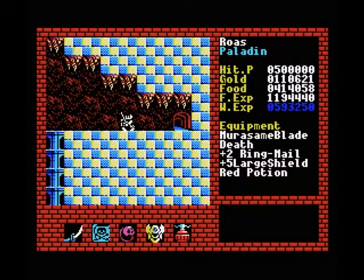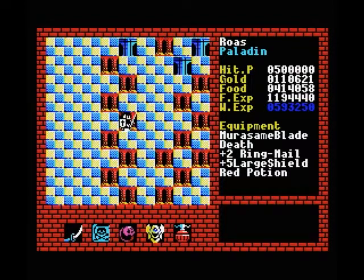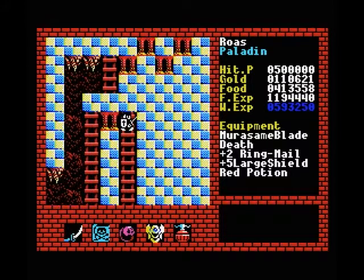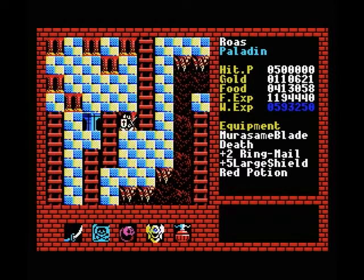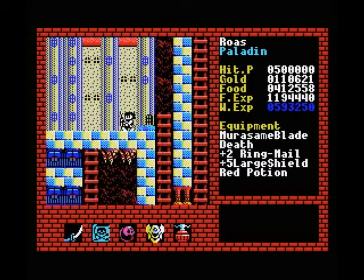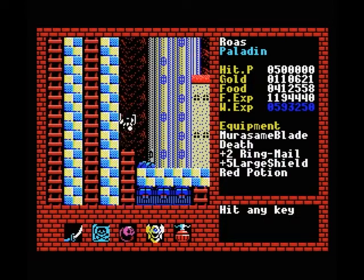Hello everybody and welcome back to Let's Play Xanadu for the MSX. It's been a little while since the last part, but if you remember we finished off the first two towers of level 9. In this part we will be trying to take on the final tower, which holds the boss monsters for this level and will also give us the final crown for entering level 10. We picked up three of them in the previous levels and this tower is where the fourth one is hiding.